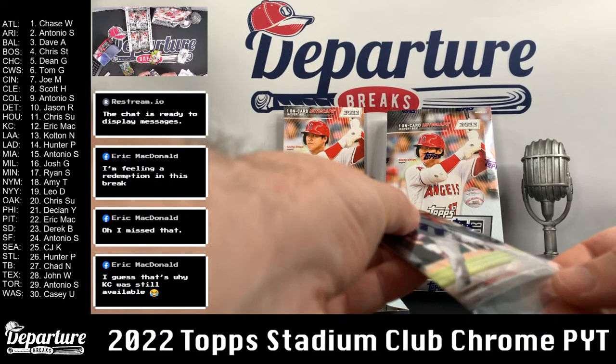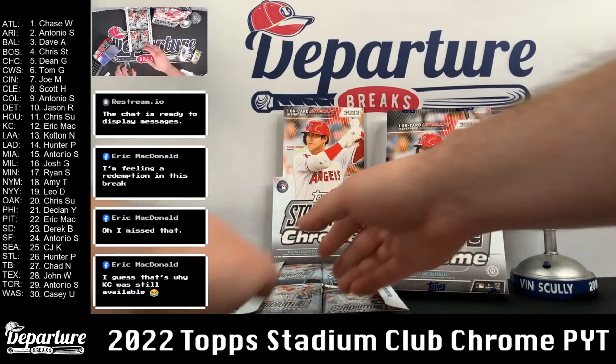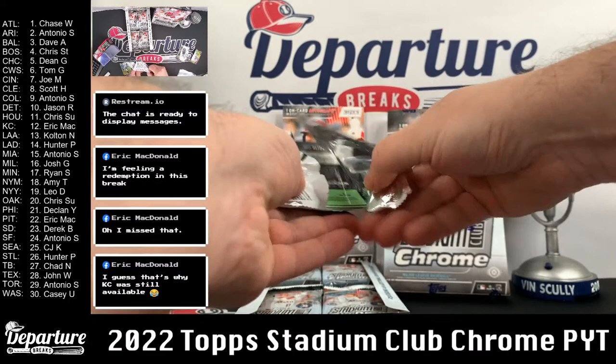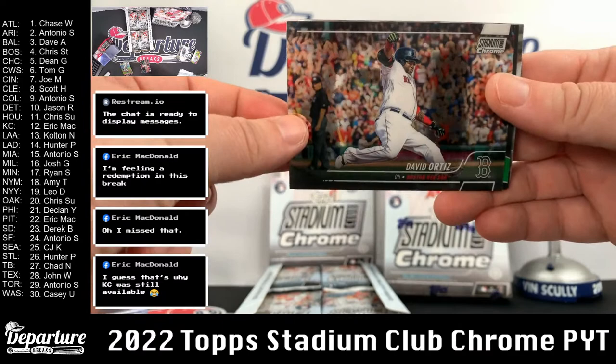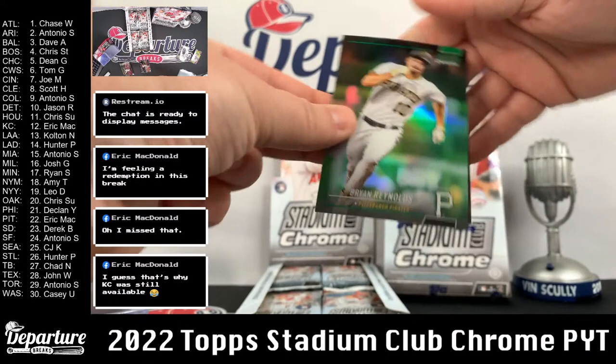We did have a base Bobby Witt and a Team of the Future Bobby Witt in the last break there. We'll try and at least duplicate that — something special here. If it's not the auto, we'll try and tease it out. Bryson Stott. David Ortiz — and it's a green, out of 99. Brian Reynolds. Nice.